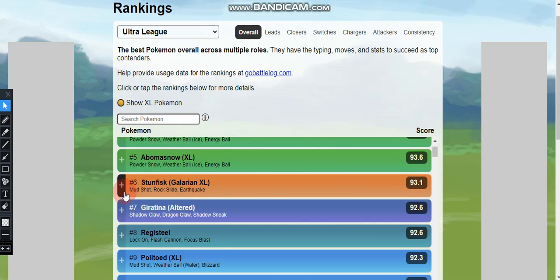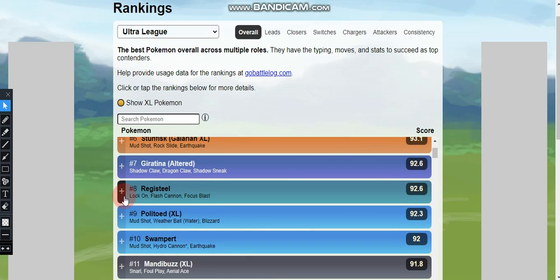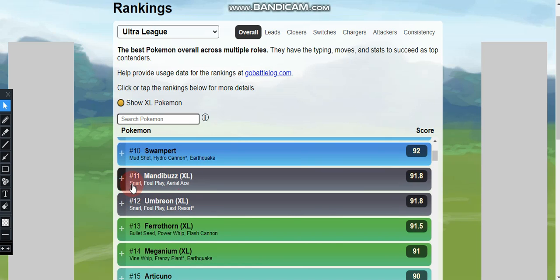At number six, we have Galarian Stunfisk in the XL form with the movesets Mud Shot, Rock Slide, and Earthquake. At number seven, we have Altered Form Giratina with Shadow Claw, Dragon Claw, and Shadow Sneak. At number eight, we have Registeel with Lock-On, Flash Cannon, and Focus Blast. At number nine, we have XL Politoed with Mud Shot, Weather Ball (Water form), and Blizzard. At number ten, we have Swampert with Mud Shot, Hydro Cannon (legacy move), and Earthquake.